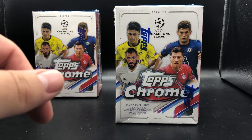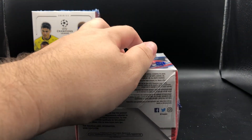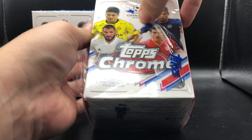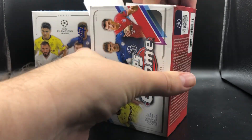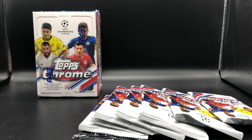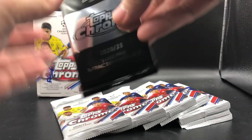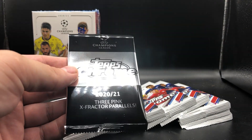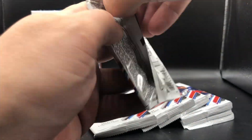Some of the top rookies are going to be Bellingham out of Dortmund, Pedri out of Barcelona, Billy Gilmour for Chelsea. So a few of the top rookies — there's more out there. I've watched a lot of Chelsea games, so I'm more familiar with the Premier League than most. So we'll take a look at this product. You got your exclusive X-Fractor parallels, and this is what our packs are going to look like. We'll get into Topps Chrome Champions League.